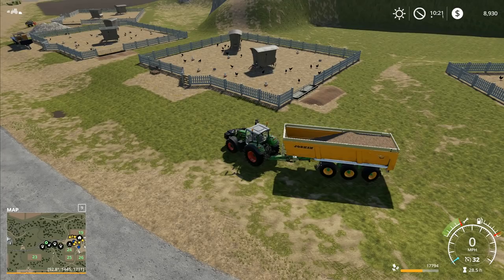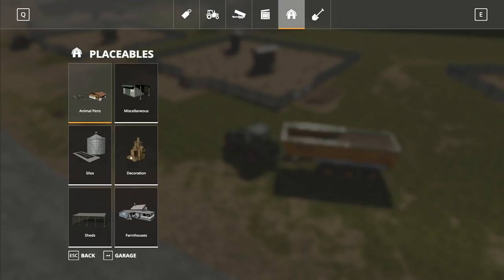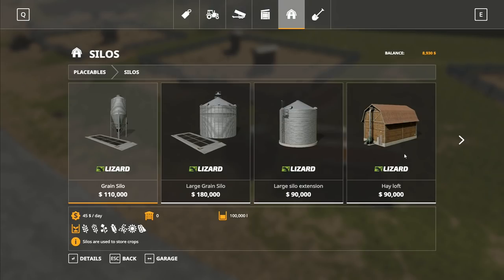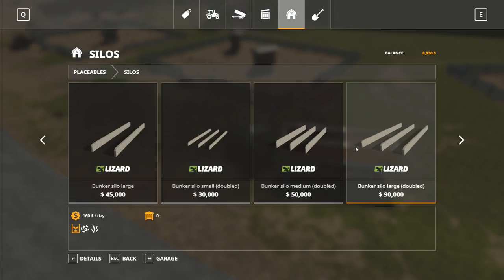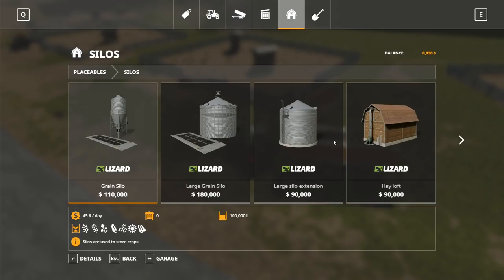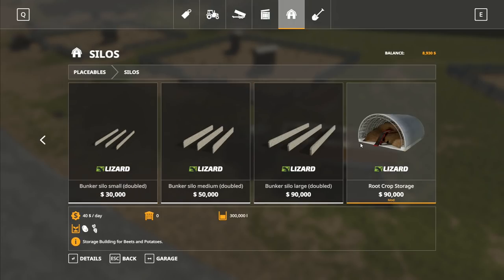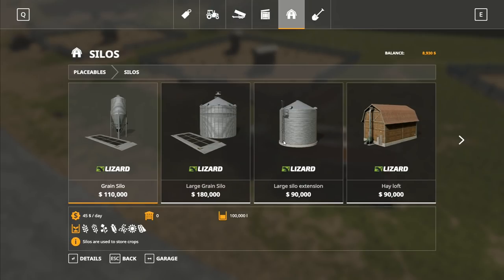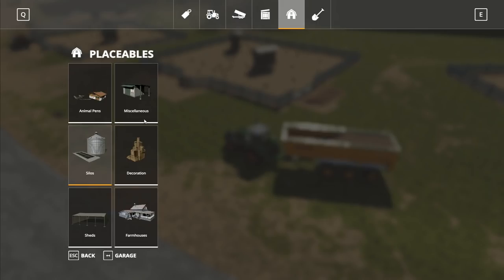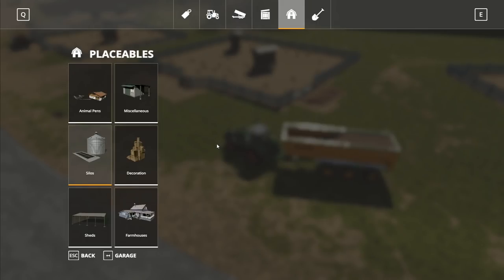Once we get the 1.3 update to come out, we will be able to put a load of grass back down here. We're not just going to have this sort of dead area of green ground — it will actually be able to have grass put on it, which will be absolutely wonderful. Now I've got these wood chips and I'm not really sure what I want to do with them. I'm thinking have we got any kind of wood chip storage? We've got a hayloft right there and a root crop storage, but no wood chip storage. Those grain silos don't take wood chips either.